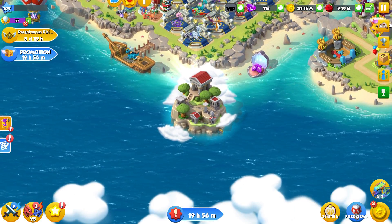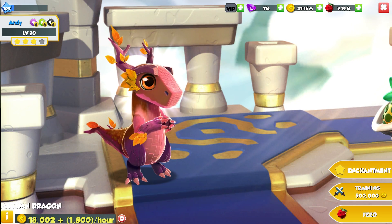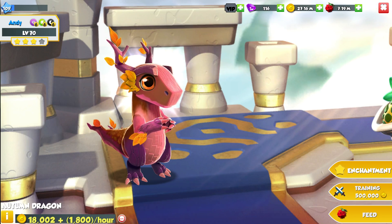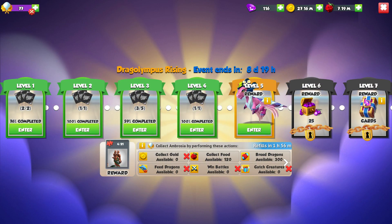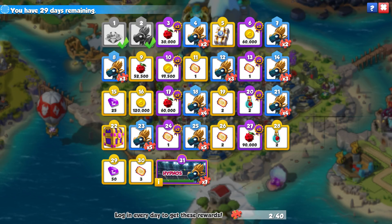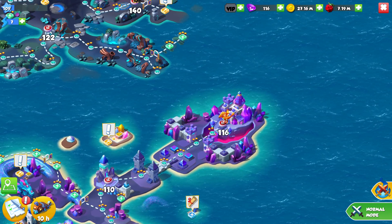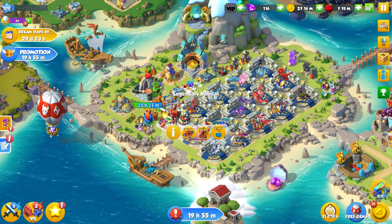I should probably end it there — there wasn't too much gameplay today but we've had a ton over the last few days. I'm having to do the Dragolympus event on both of my accounts because I'd love to have a Divine Dragon on my phone instantly. Actually — we don't need temples for Divine Dragons, and we get given a Divine habitat on day one of the calendar event! So we might be able to use Divine Dragons from level zero, which would be insane.